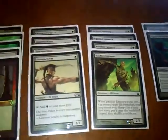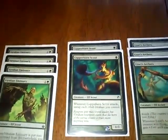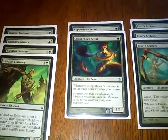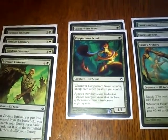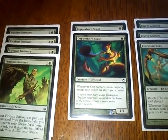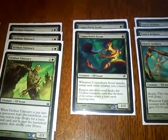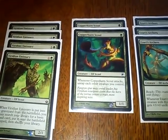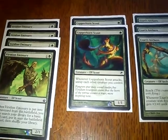There's four of those. Then we have two Copperhorn Scouts. The reason I've got the Copperhorn Scouts is because of their ability: when they attack, you untap all other creatures you control. So when you've tapped your Llanowar Elves, you do that in your main phase, go into your attack phase, throw a Copperhorn Scout into the mix, and then you get to re-tap your creatures again for more mana. You can't argue with that.